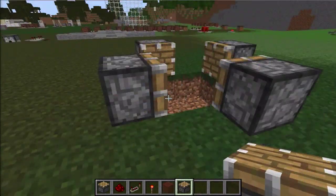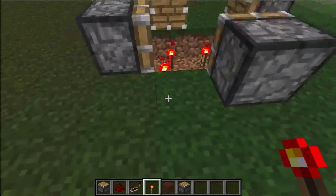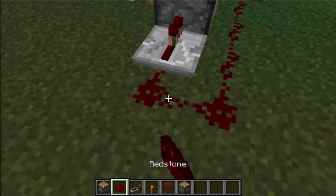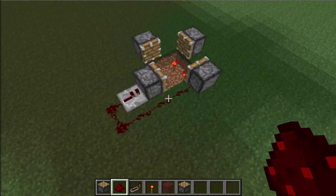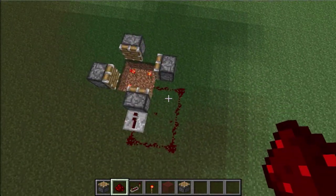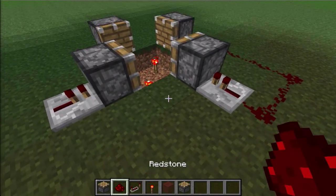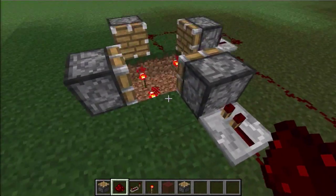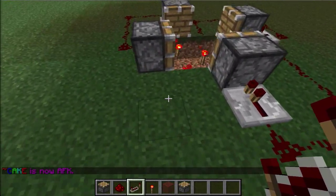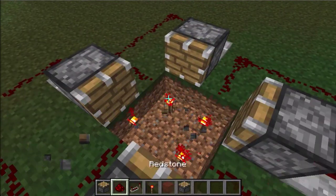So this is how it works: you put your pistons facing outward, then run redstone out from each one. You put a repeater here on this side with redstone coming out, and do the same on the other sides, keeping that pattern going all the way around in a loop.